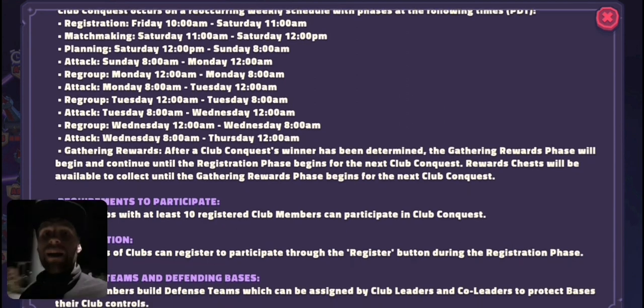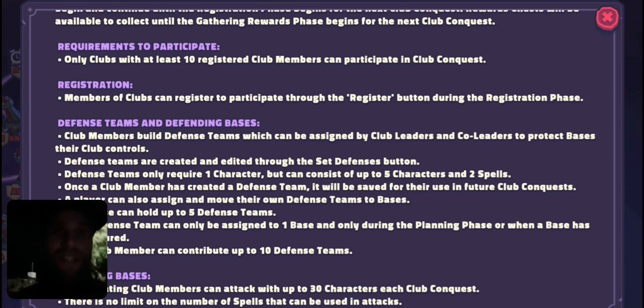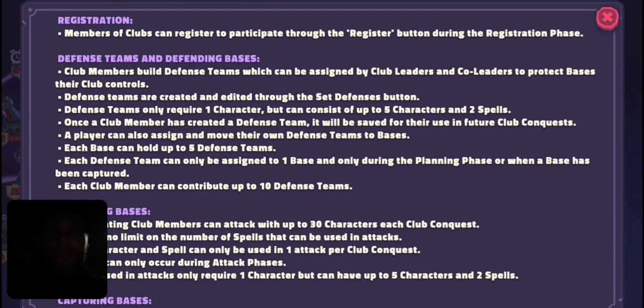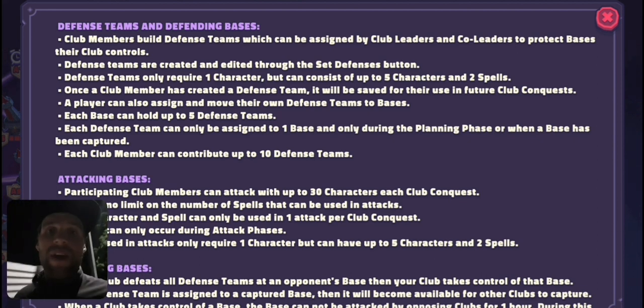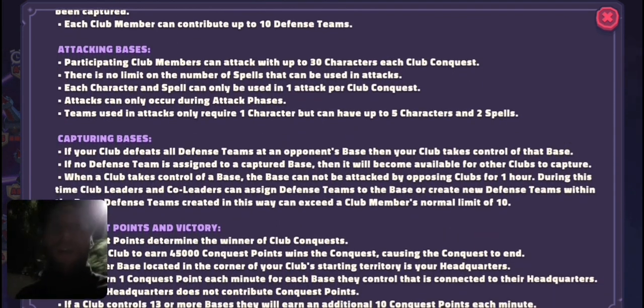The first part is just showing you when the conquest starts, the times — you can check on that yourselves. Each club has to have ten people registered to actually take part, so if people are not registering in your club, you won't be able to take part in the Club Conquest. Now, defensive teams — you have to have a minimum of one character. What that's saying is that you don't have to have a full team of five, so you can spread out and have two, three, four, whatever it takes to set up a defence.